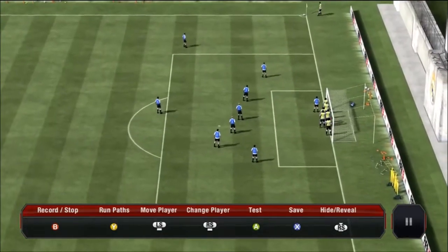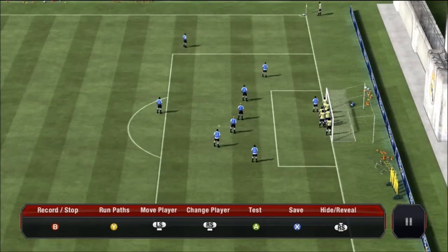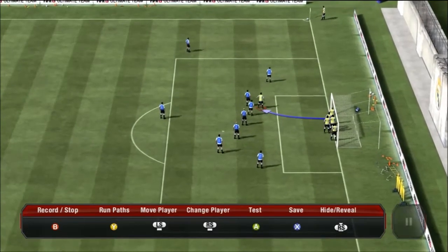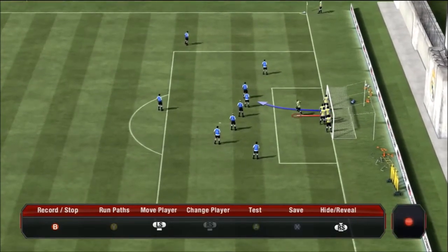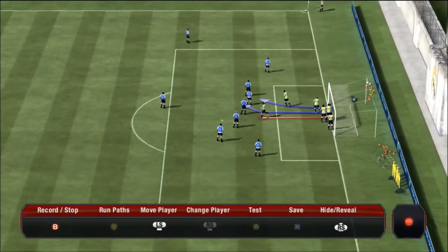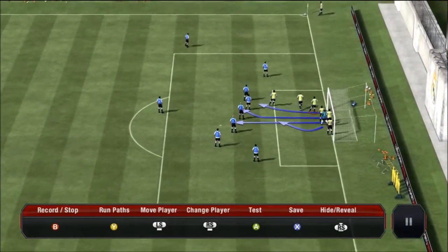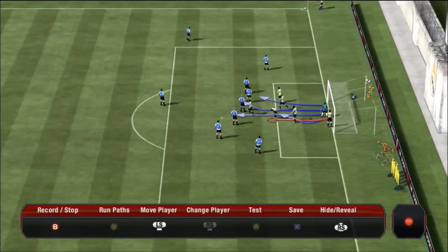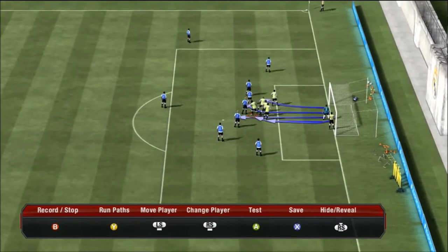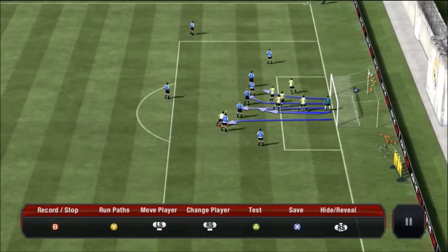One thing you'll notice when you do this tactic is the keeper will actually try following your players out, and because he's going to be under so much pressure he'll go slower, which slows down his reaction. Try getting as many people around him as possible — put maybe three people covering him just to make sure he doesn't follow you out correctly. Now I'll show you how to make running paths: press the record button, which is B or Circle on PS3, choose each person, and make them run to different areas. Don't spread them out too much — try to get them all into the middle.